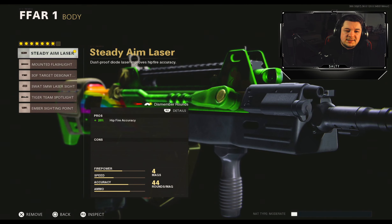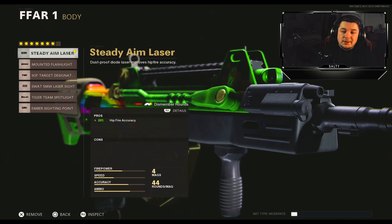For the body, the steady aim laser for 20% hip fire accuracy and there's zero cons to running it. For the under barrel, the field agent grip to take care of the horizontal and vertical recoil control with the FFAR. For the magazine we're going with the 44 round fast mag. This thing shoots extremely quickly so it runs out of bullets really quickly, and in stock it has a really slow reload speed so the fast mag is definitely necessary.